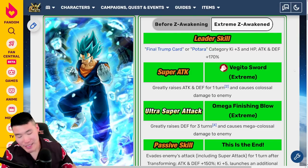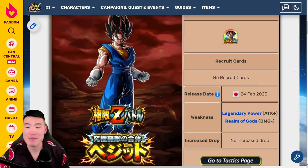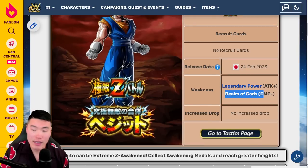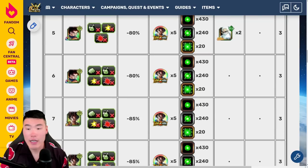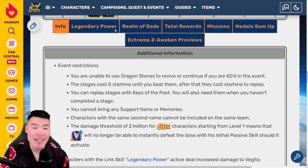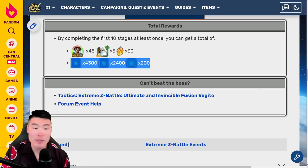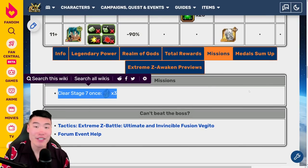Just a quick breakdown of the Vegito Extreme Z Battle event: weakness is Legendary Power for additional damage and Realm of Gods for damage reduction. 10 stages, TEQ Orbs instead of STR Orbs compared to Gogeta, TEQ Kais instead of STR Kais. In total, 30 stones, 45 EZA medals, 5 TEQ Kais, enough TEQ Orbs to rainbow a TEQ unit, and one mission — 3 additional stones for clearing Stage 7 once.